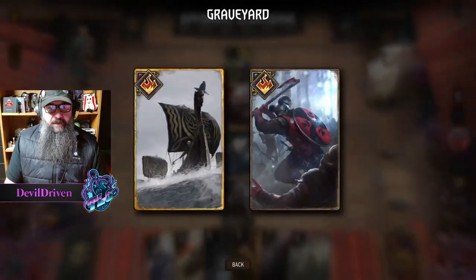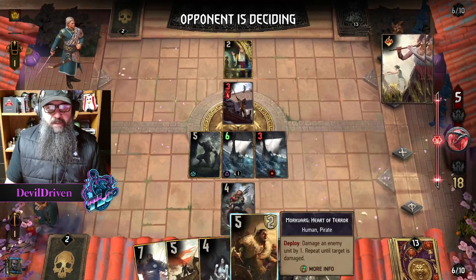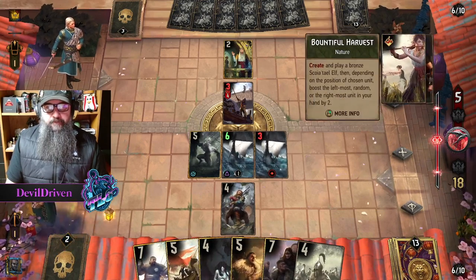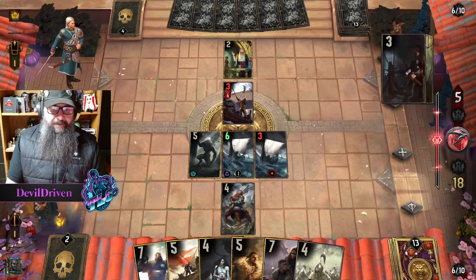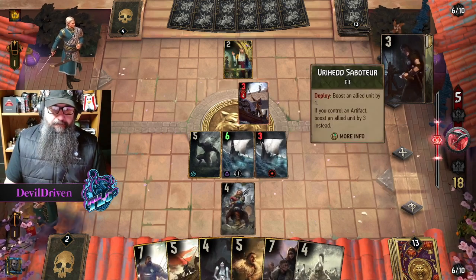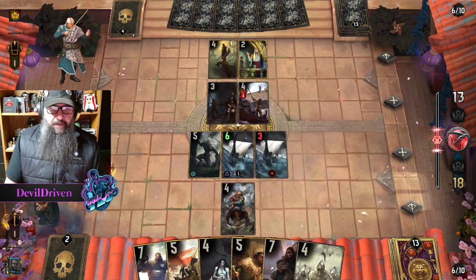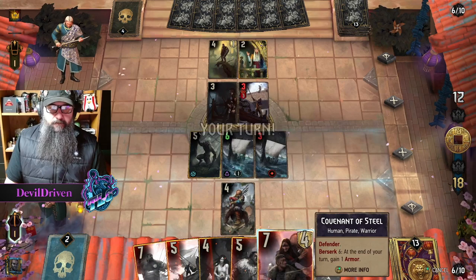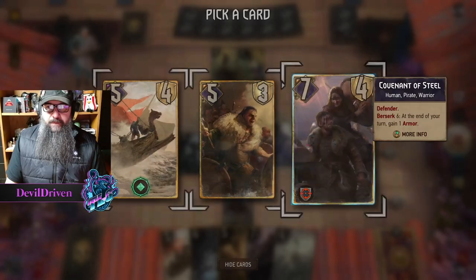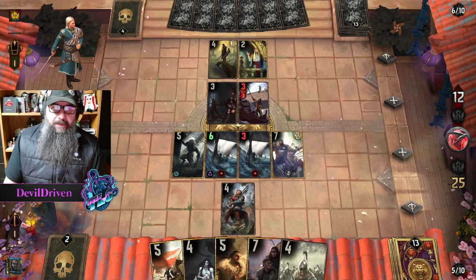Alright, so I got to get something in the graveyard, so I'm going to play Croc. I get it here, and on the Mork — hand buff and a movement. Oh, that's right, that one changed — it's not hand buff anymore.